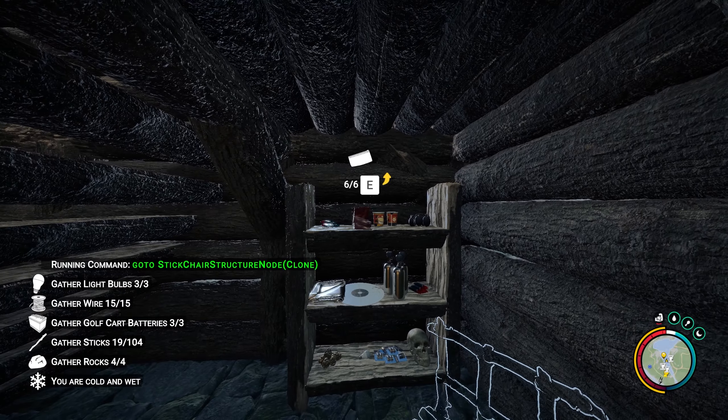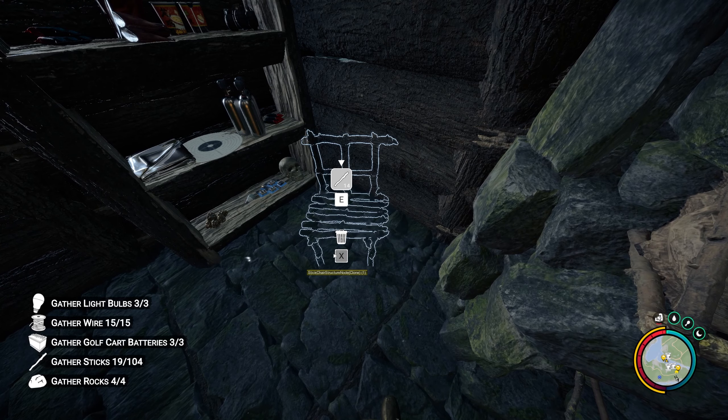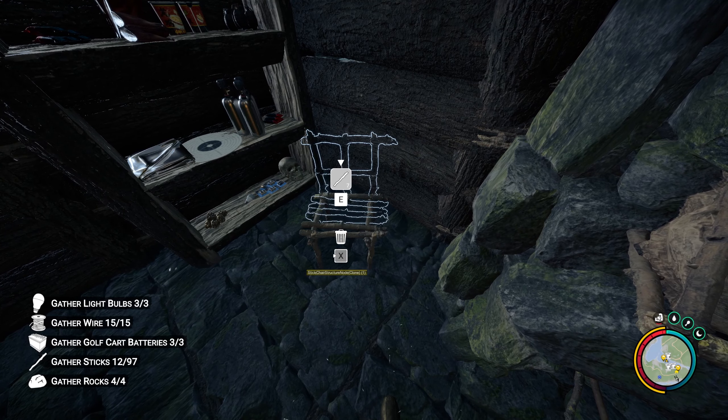Just like before, we can teleport to that chair blueprint. Notice the name disappears as the blueprint is replaced with an interactive chair — that's one less object to look for.